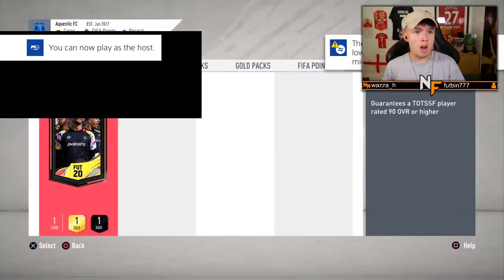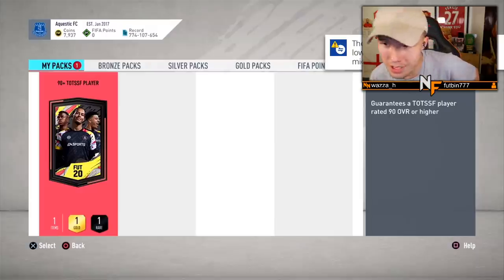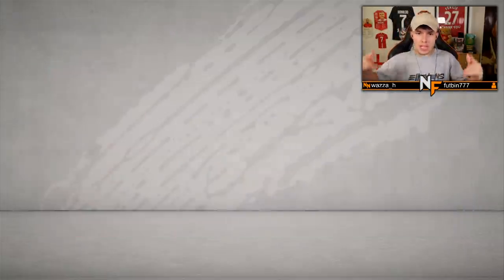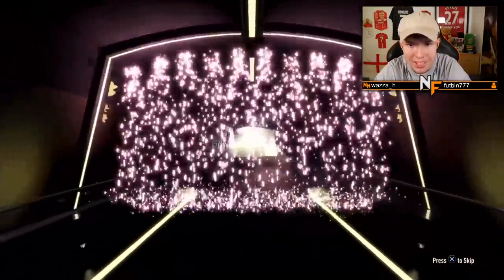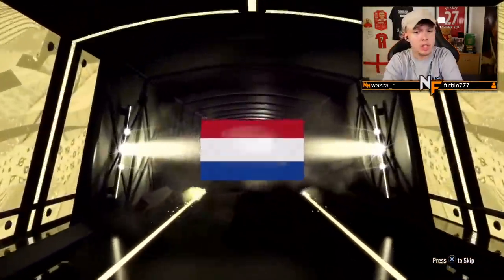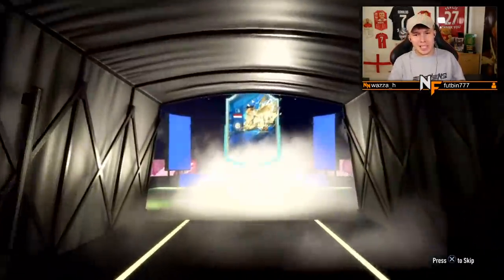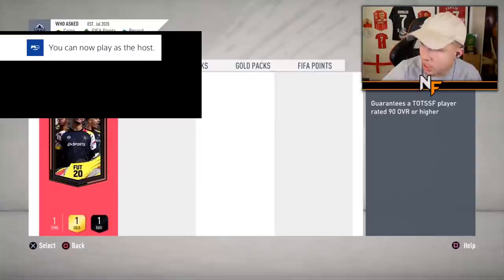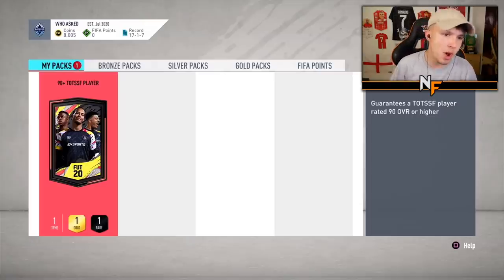Shout out to the boy Questic for his 90-plus Team of the Season player pack from the objective - number 10 of this video. Can we get a banger for number 10? Come on, please! Dutch center back - Van Dijk? It's not Van Dijk but it is a 95 rating - good rating.